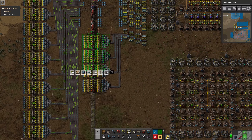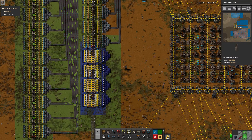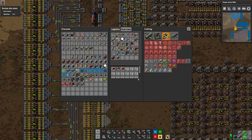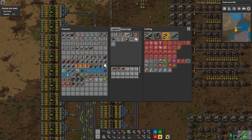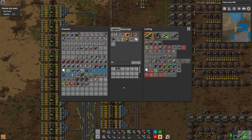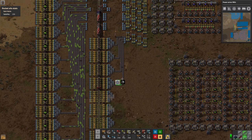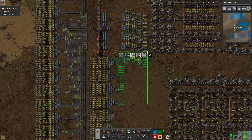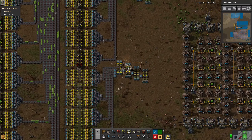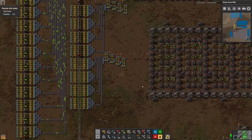I mean, these are supposed to be like these huge trains, but this is really not that big. Does it even make sense — our green circuit train? I think it doesn't even make any sense, honestly. Looking at the factorial calculator, we essentially get even more advanced circuits out per second. Because sure we produce tons of electronic circuits, but not for the output — we produce them mainly for CPUs. So that all doesn't even make so much sense.